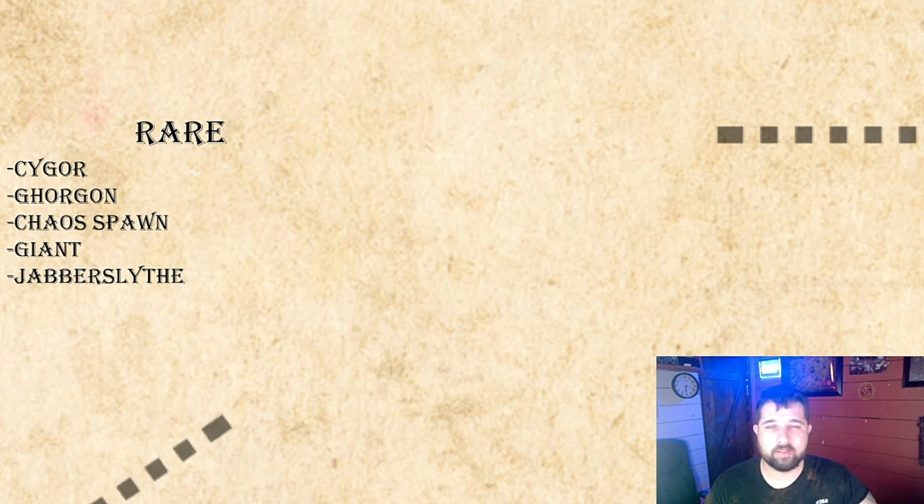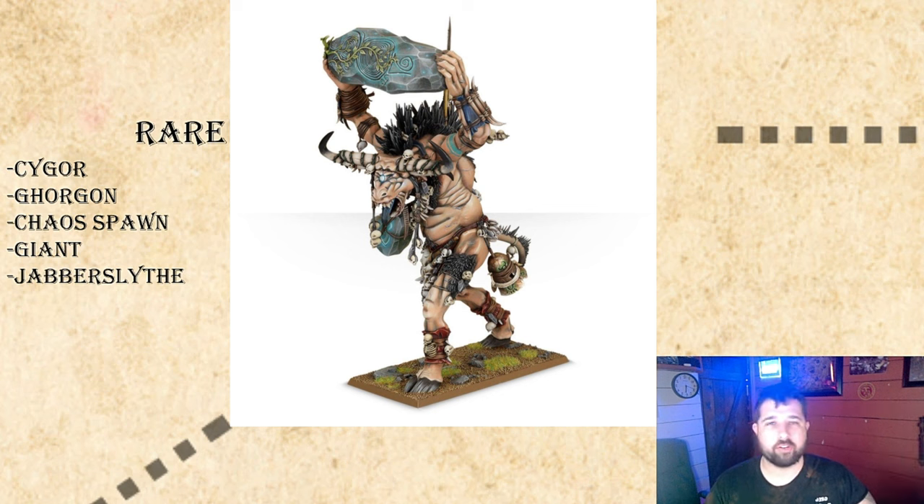Rare choices: Cygor, Gorgon, Chaos Spawn, Giant, Jabberscythe. The Cygor and Gorgon are both 275 points but differ significantly. The Cygor is essentially a stone thrower that hurls rocks. It hates magic: when fighting wizards, anything with a magical item, undead, or creatures with a ward save, it may re-roll failed to-hit rolls via Ghost Sight. Soul Eater forces enemy wizards within 24 inches to take a leadership check at the start of the magic phase — fail and they cannot cast; any spell they fail to cast results in rolling on the miscast table, so a failed cast could blow up your wizard.